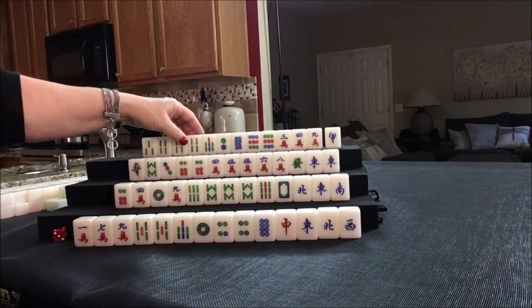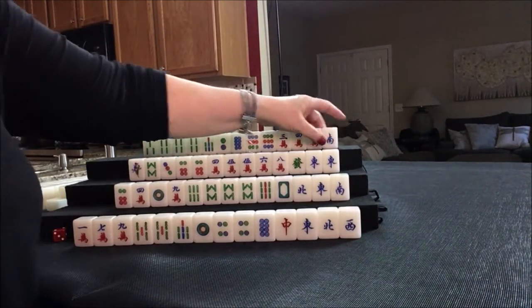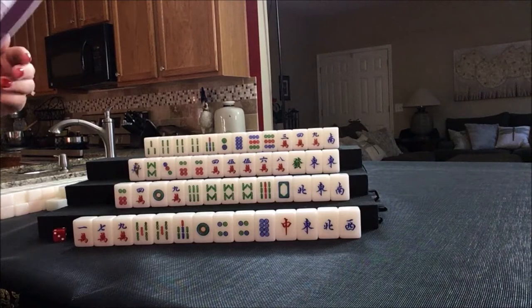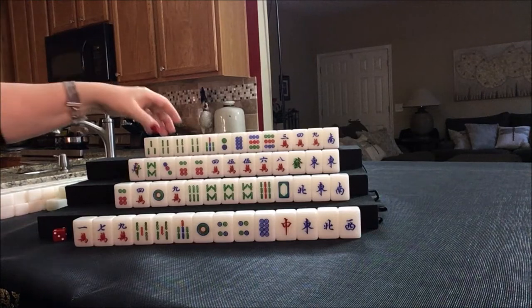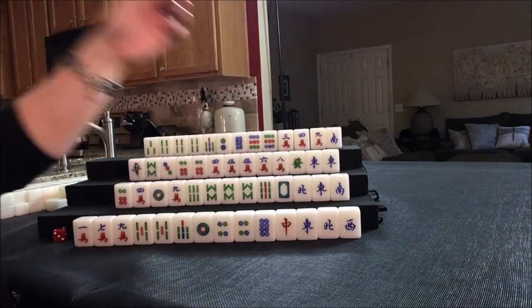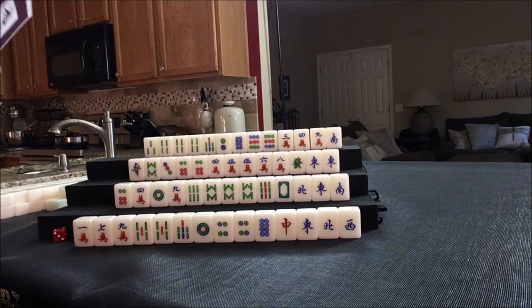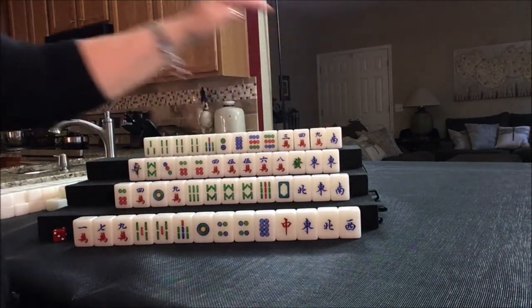For North, we have a pung of fours, pair of nines, single South. Looking at two-three-four, two-three-four in each suit — mixed triple chow, maybe. I think I'd start by discarding the South. With a pair of nines and a nine there, we could consider all simples — all simples is two points — but let's start by discarding the South.